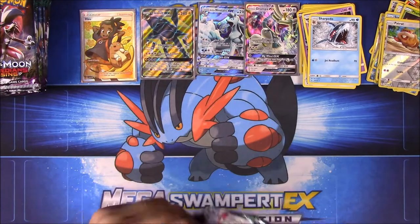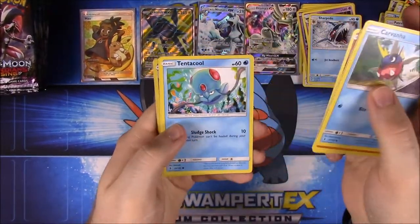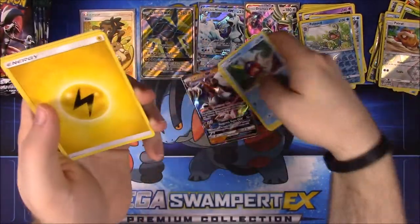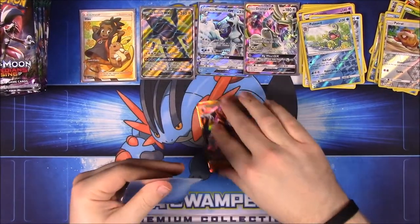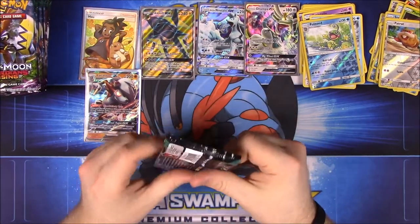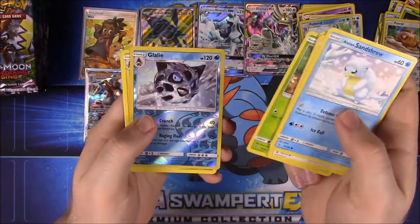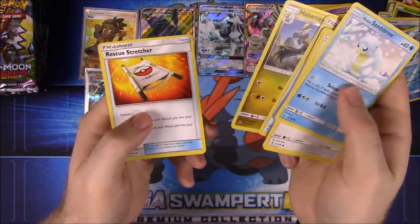Next pack: Carvanha, Barboach, Clefairy, Tentacool, Beldum, Politoed as a Reverse Holo — I love Politoed. Then we got a Lycanroc GX! The Werewolf version — that is awesome. Electric Energy, Gliscor, Hakamo-o, and Altar of Sune. Going to sleeve the Lycanroc. We have about three sleeves left. Next pack: Alolan Sandshrew, Stufful, Tentacool, Helioptile, Petalil, Glalie, and Heliolisk as our rare. Water Energy, Energy Loto, Hakamo-o, and Rescue Stretcher.